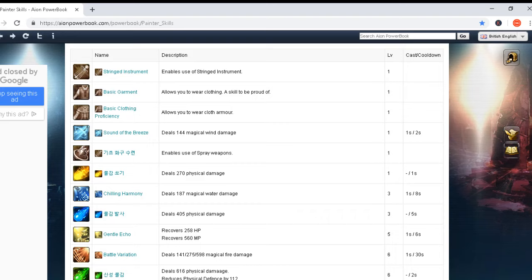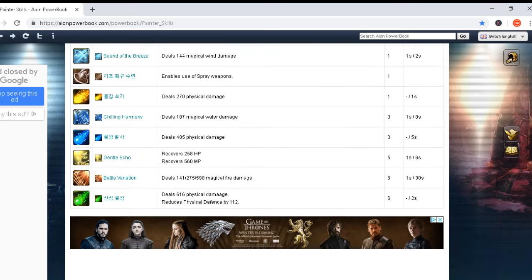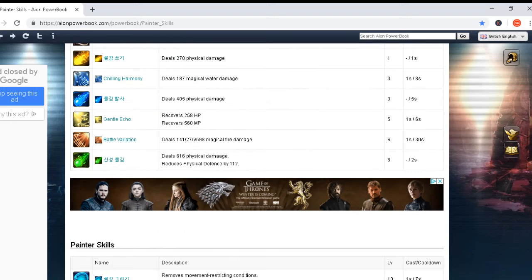Common with the Bard class: Sound of Breeze deals 144 magical damage. Then we have a passive skill that enables use of spray weapons — obviously for the Bard. Then: deals 207 physical damage, Chilling Harmony deals 187 magical water damage, deals 405 physical damage, Gentle Echo recovers HP and MP, Battle Variation does medium magical fire damage, and another skill deals 616 physical damage and reduces physical defense by 112.